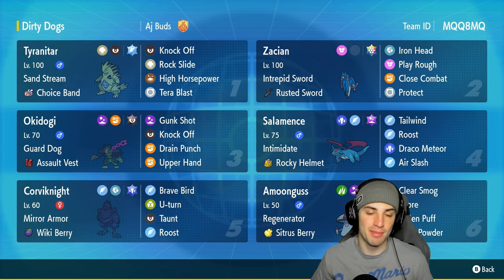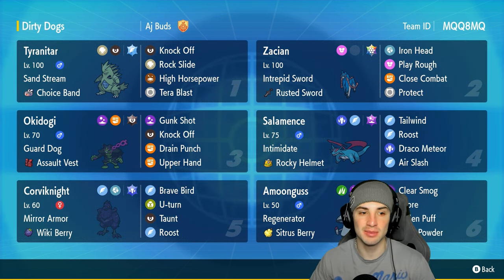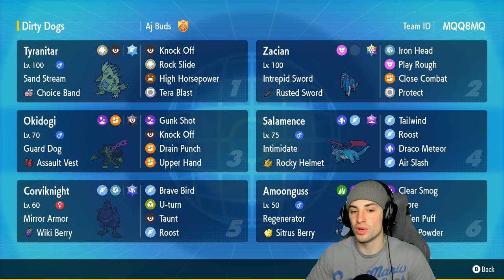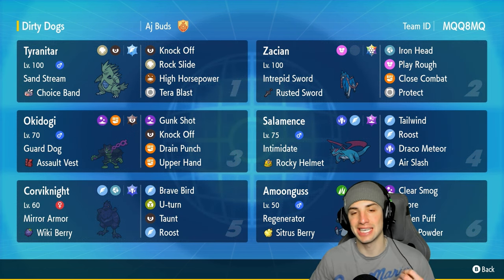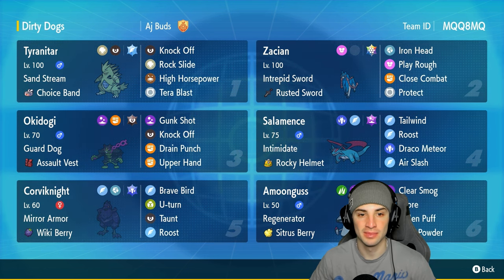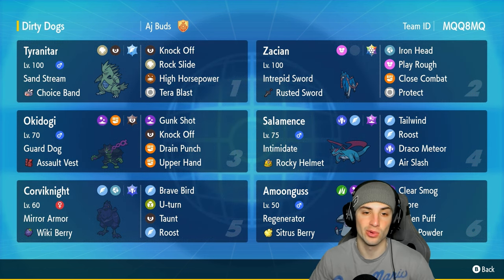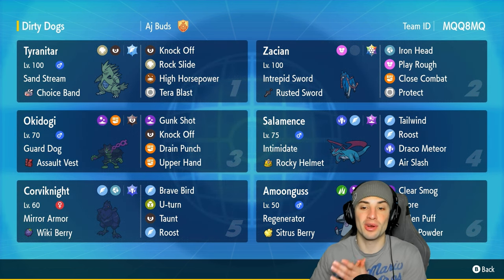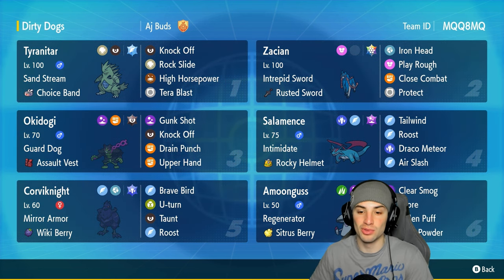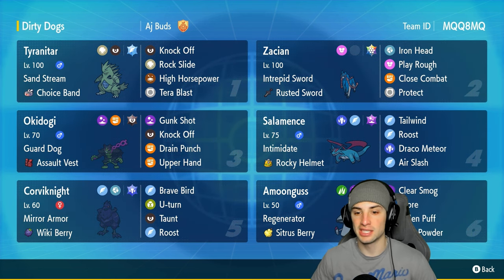This Pokémon is going to come in big time in certain situations, picking up some big KOs. Other Pokémon on today's team feature a sand combo — you got Tyranitar and Okidogi. Tyranitar is great with the Choice Band, and Okidogi is a very bulky Pokémon that can counter Intimidate Pokémon with its Guard Dog ability. Tyranitar's moveset consists of Knock Off, Rock Slide, High Horsepower, and Tera Blast. Okidogi's got Gunk Shot, Knock Off, Drain Punch, and Upper Hand — a solid first turn priority move that goes before any other first turn priority move, so against Fake Out users, we just go for Upper Hand and do big time damage. Our final three Pokémon are Salamence, Corviknight, and Amoonguss. Amoonguss is great on the support side putting Pokémon to sleep, Salamence has Intimidate, and Corviknight is a solid bulky Pokémon.